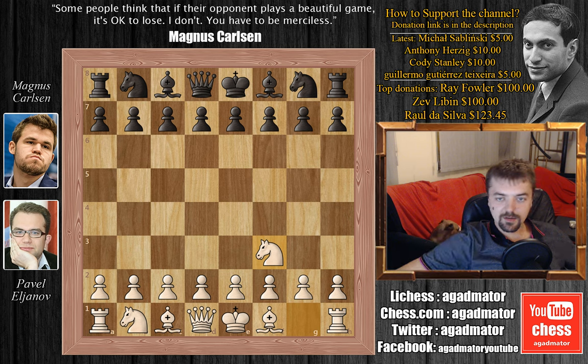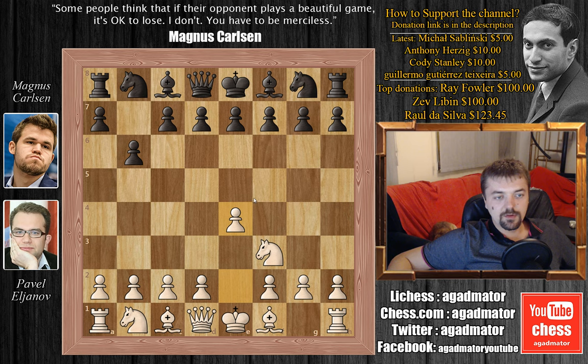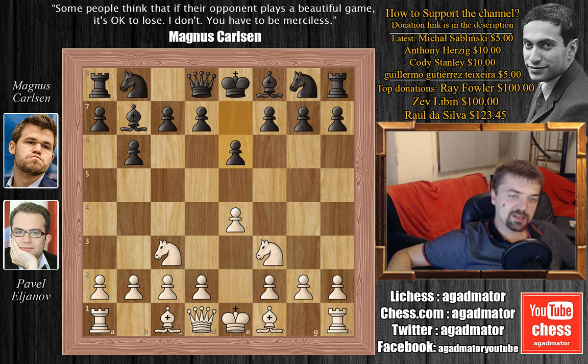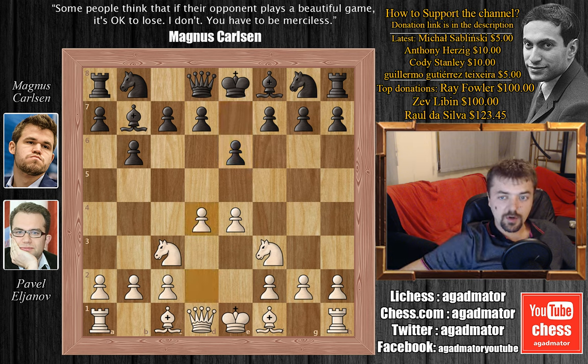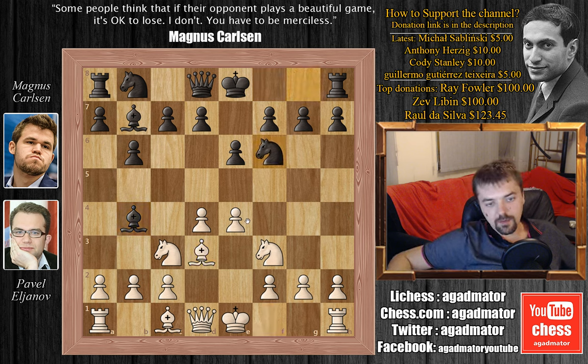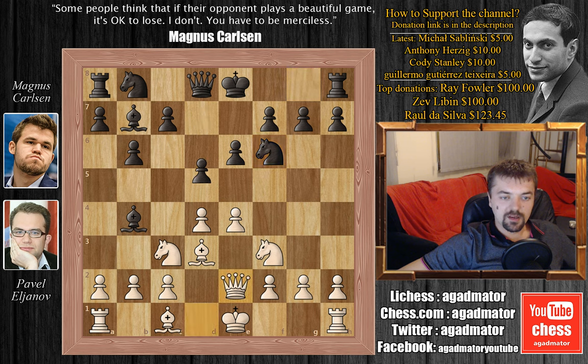We have Knight to F3 by Eljanov, B6, and now E4. Although I usually play B6 when someone plays E4, they transposed into the same opening — though probably Carlsen wouldn't go for B6 if Eljanov had opened with E4. Nevertheless: Bishop to B7, Knight to C3, E6 preparing Bishop to B4, D4, Bishop to B4, Bishop to D3, Knight to F6 — going for the E4 pawn — Queen to E2 defending it, and D5.